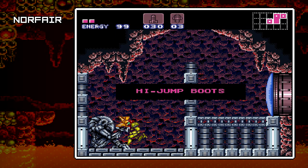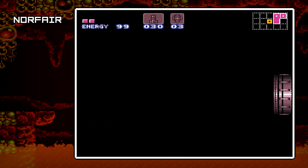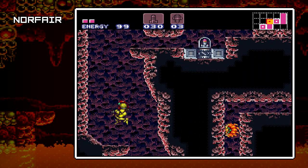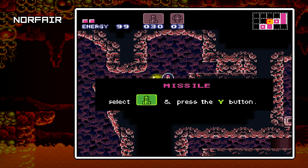This is the High Jump Boots, and it does exactly what you think it would do — it makes you jump higher. All right. So we'll be able to put that to good use right now. There we go — see, we wouldn't have been able to reach that really so well earlier. Get more missile pickups on our way out, always appreciated.